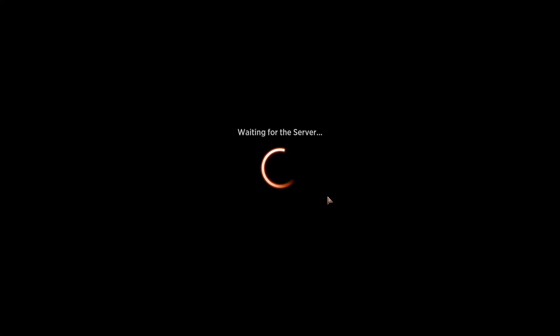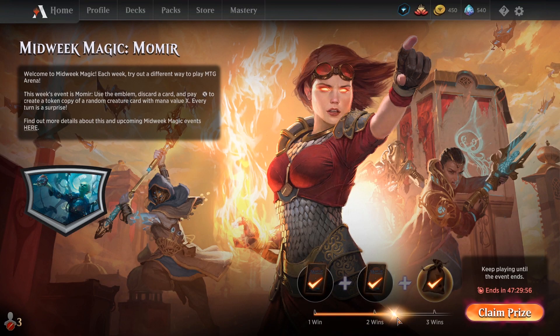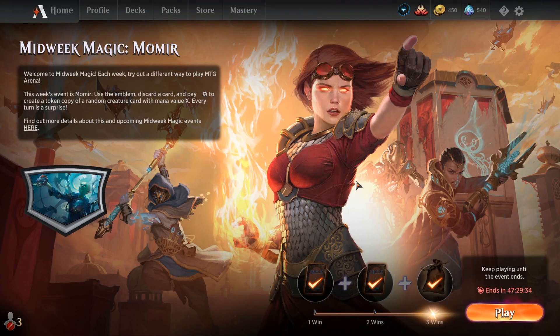We've got our three wins. I'm probably going to go for one more win to allow me to do my dailies. We get our cosmetic — let's hope it's not just a motion-sickness card style, it has been for the past couple of times. You can get sleeves, avatars, maybe basic land arts with this thing — I'd love to get some Bob Ross arts. But yeah, it's going to be mostly card styles since that makes up the bulk of Wizards' cosmetics to choose from, which is a shame. Let's keep going.